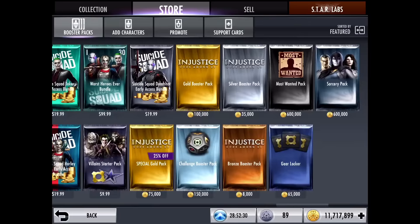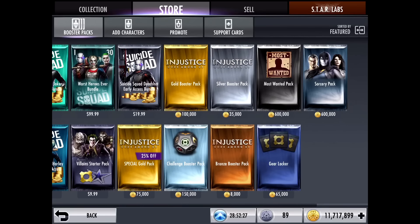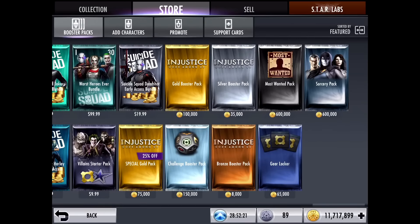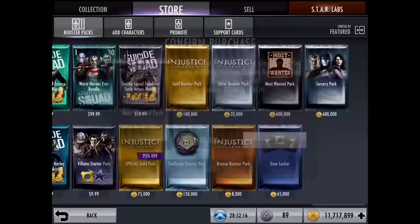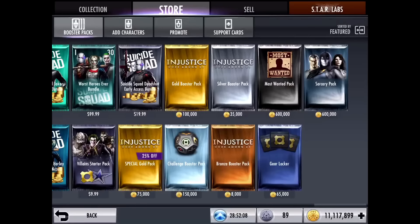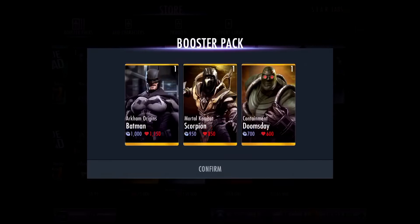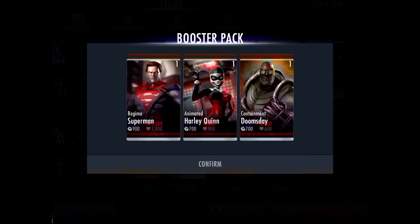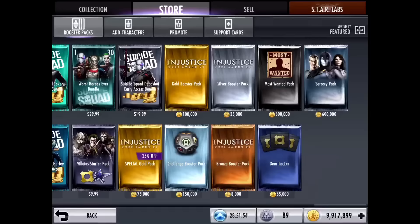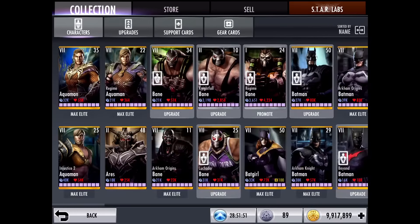If we look at the booster packs, there are two ways you can get him. The first is from the Most Wanted pack, and the second way is by reaching the top 5% in online battles, which is really hard to do. I would definitely not recommend getting him that way. We tried to get him from a pack and got a Shazam instead. You can see how hard he is to get — this pack costs 600,000 too. It's a very rare chance to get him in the Most Wanted pack.